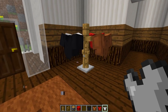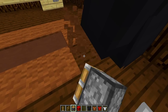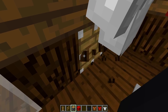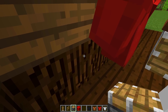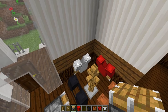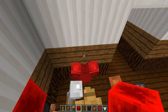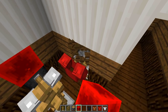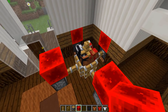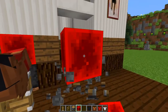Now grab our pistons and face one into each armor on each side. Then we're going to push each one of these armors into the armor stands in the middle. To do that, use redstone blocks to power each piston one by one, and as you can see it pushes them all into the middle. Now destroy each one of these pistons.